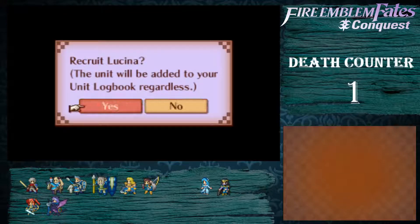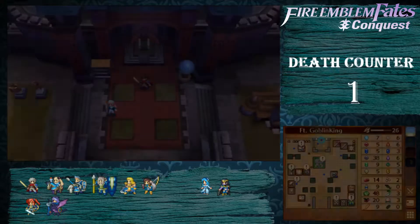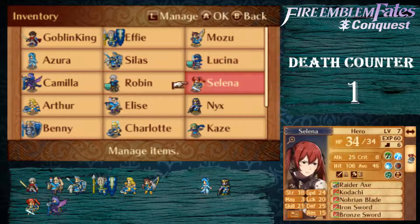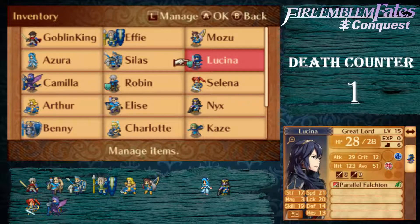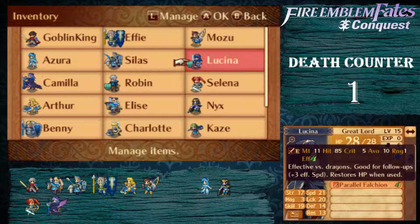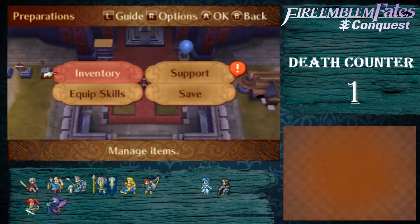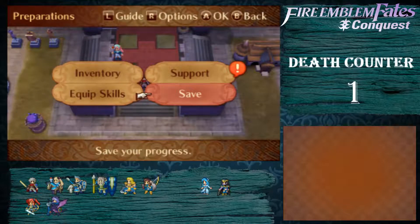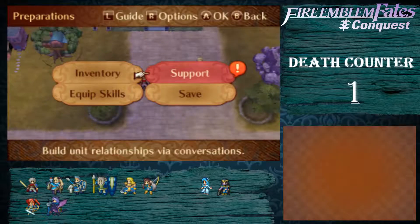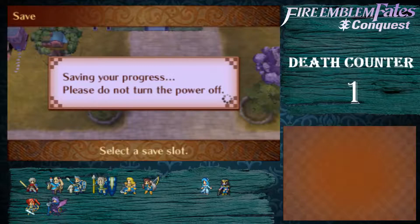We have Lucina now. The Parallel Falchion is going to be a pretty good weapon to have. I don't know what class she's in — Great Lord? I don't know what level the Great Lord class maxes out — I think it's 30, but it might be 45. If we could get her some levels, the Parallel Falchion is going to be great, because we're going to have a lot of dragon enemies like Ryoma, or pretty much all the Nohr nobility. The final boss I think is a dragon — it's Takumi. Takumi is dragon blood, so I think it'll be effective. Anyways, thanks for watching, it's been TheGoblinKing with the Hero Battle Saga. Thanks for watching. Peace.